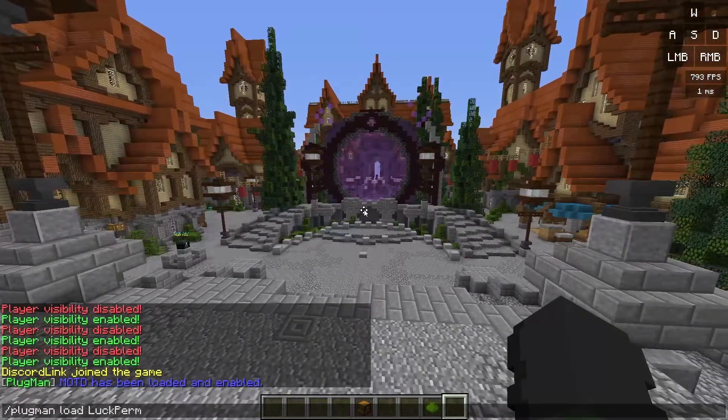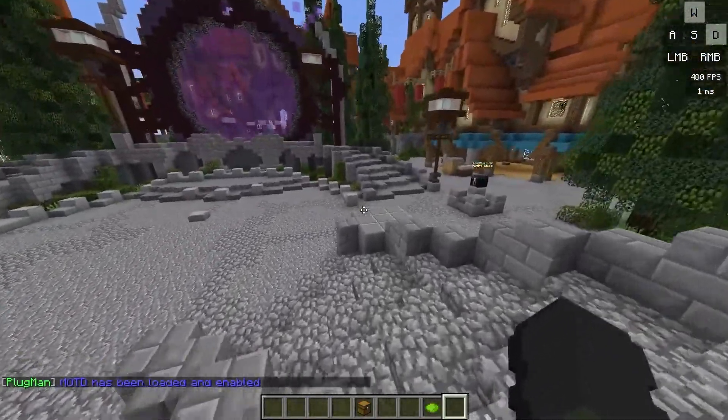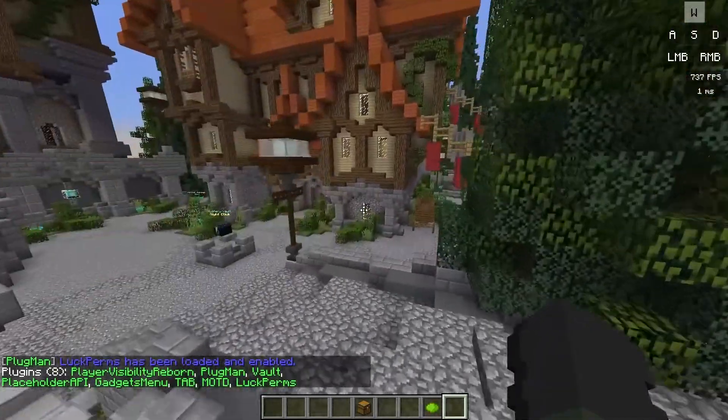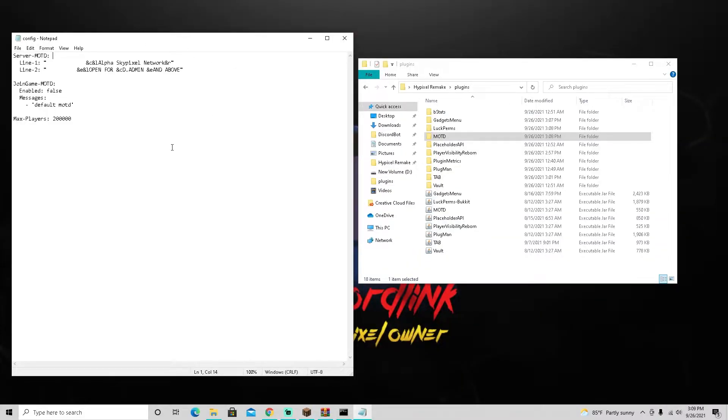Go ahead and add LuckPerms as well — it's a really big plugin so it might take a few seconds to load. Once it's loaded, do slash pl to make sure all the plugins are working. They're all green, meaning they're all working just fine, which is perfect.